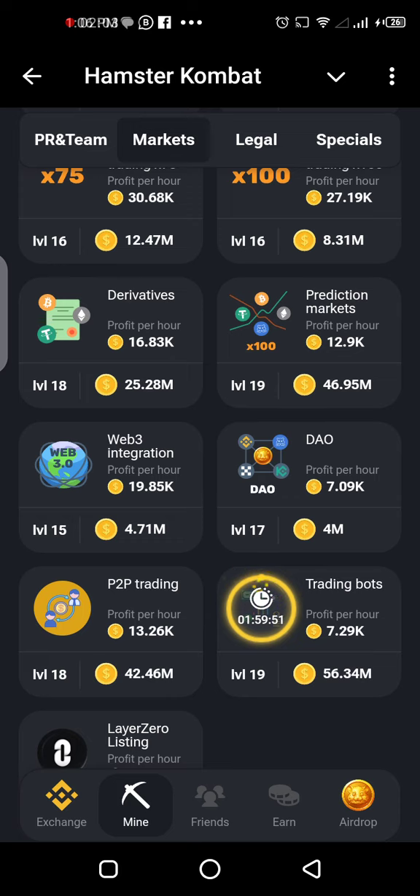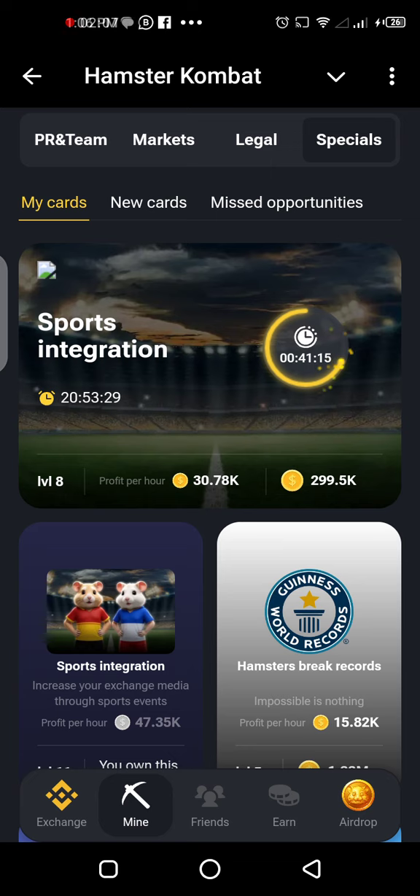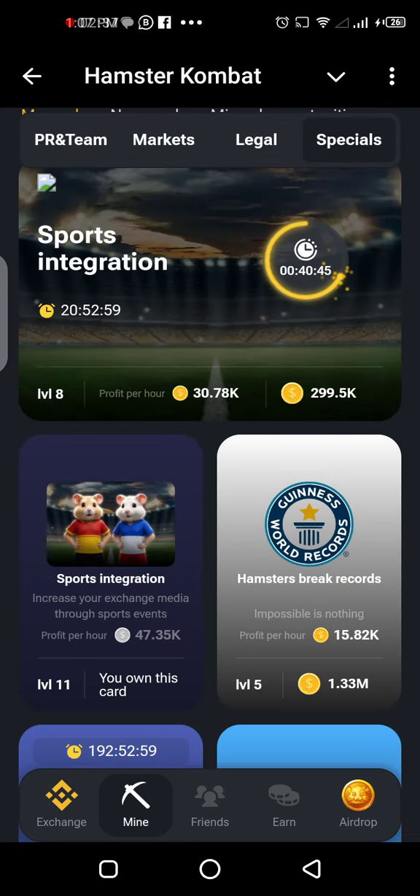The last one is Sports Integration — that's in the Specials, one of the new cards. Mine already has a cooldown because I tapped on it about an hour ago, so I have to wait 41 minutes. This new Sports Integration card is the one to actually get. Once you see yours at level 1 or level 0, just get it.